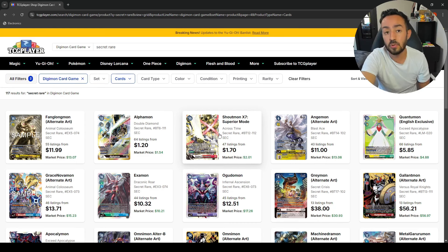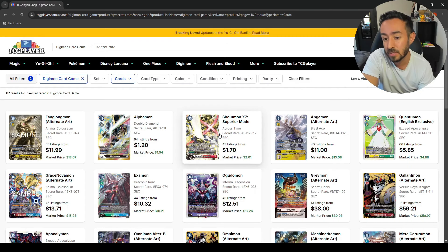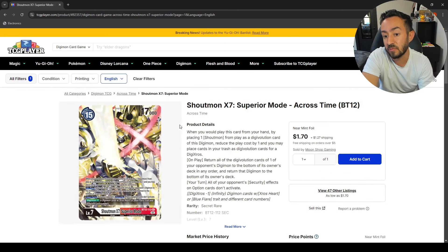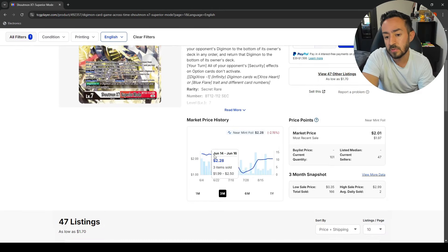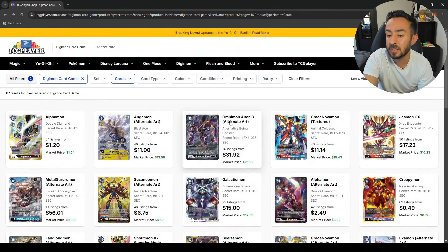ShoutMon Superior Mode is like two bucks now. We're getting ShoutMon support — I think it's BT18 or 19, going back to Cross Heart and Blue Flare. I'm going to be honest, I don't really play those decks that much, so I don't know how good this card would be. I don't think you'd play a full set of four — I remember only teching in one when I did use it.